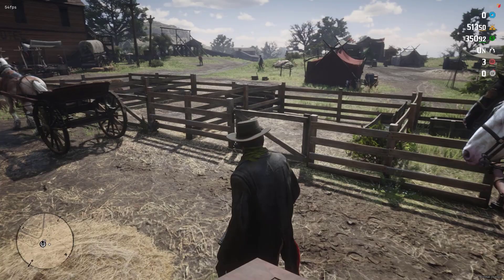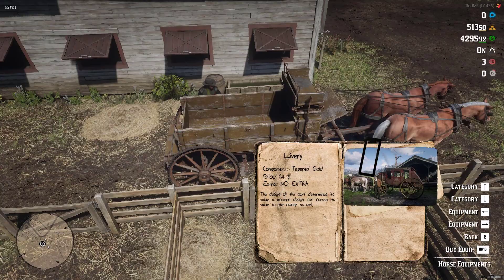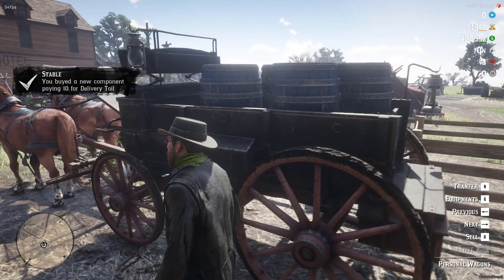They can be bought with money or gold. Once you have bought a cart, you can see it in personal carts where you can see all the options such as transfer them, sell them back, or customize them. Customizing the carts can be done exactly like horses. You can see the categories, choose the changes you want to make, such as color, livery, props, and lights. Once the changes are made, you will be able to see them instantly without having to call the cart, and they will always remain in personal carts with the changes saved.